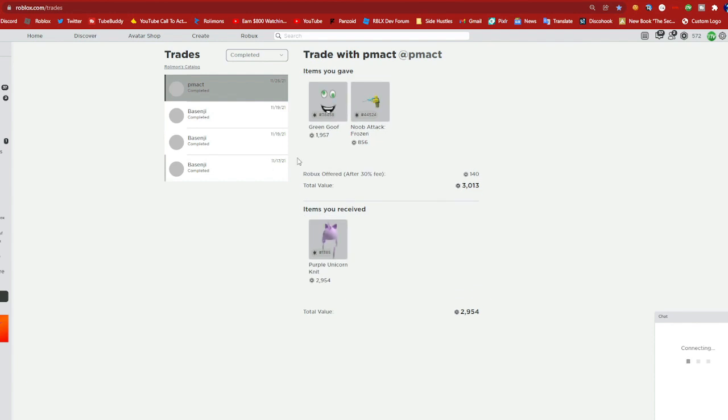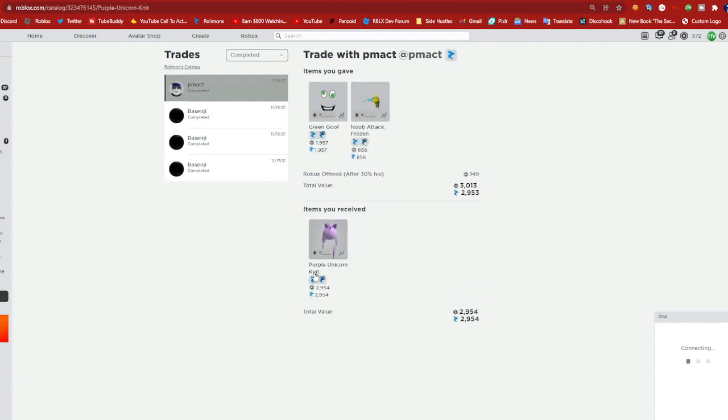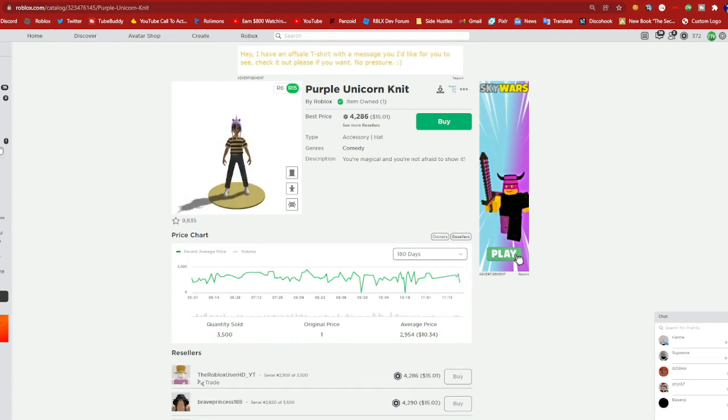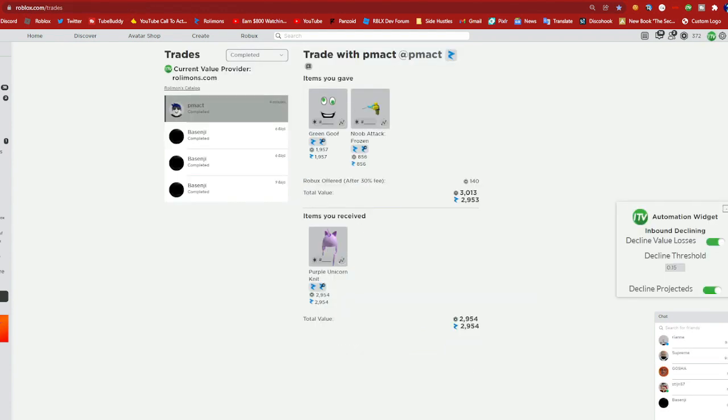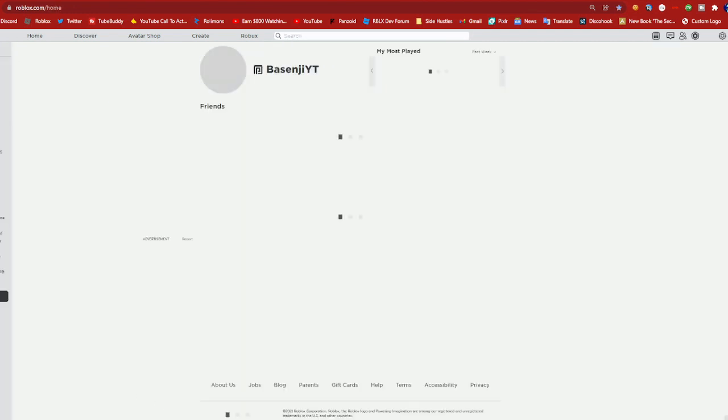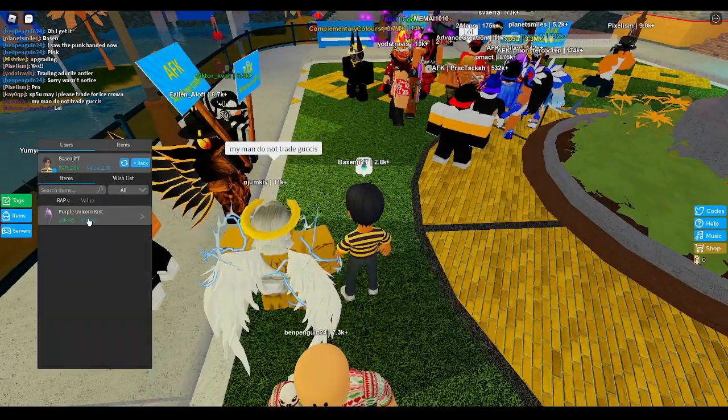Better not be projected — final reveal: it's not projected, good! That's actually good. It's basically like an equal upgrade, although Green Goof actually peaks at 2k, so I say this is a win because I can actually downgrade this for more. I might put it on in the avatar shop — can I make an avatar with my stuff right now? I mean yeah I guess I can.